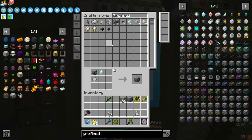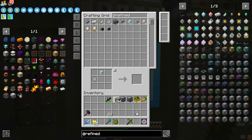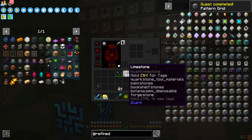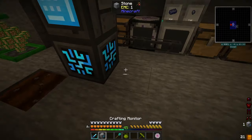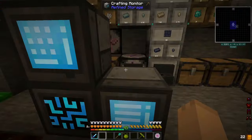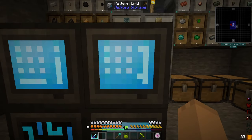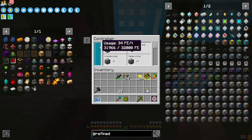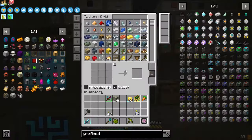For some odd reason it doesn't take from these patterns. Do not know why. So now we can set the crafting monitor right there and the pattern grid right there. I'm just double checking to make sure our power down below is more than enough.